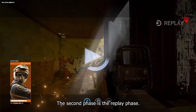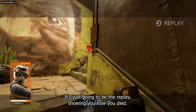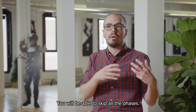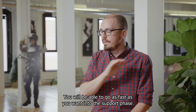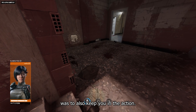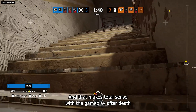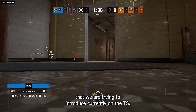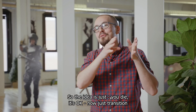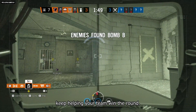The second phase is the replay phase, which shows you how you died. You won't be stuck in the death sequence as before — you'll be able to skip all phases and get to the support phase as fast as you want. One intention of reworking the death sequence was to keep you in the action, transitioning as fast as possible into your observation tools so you can keep helping your team win the round.